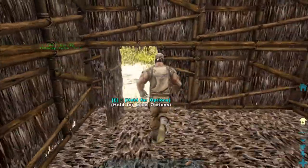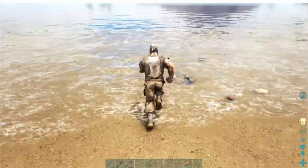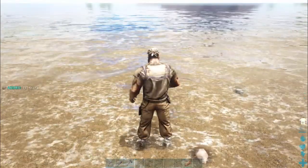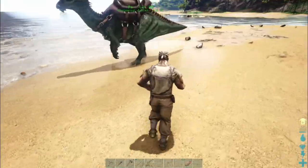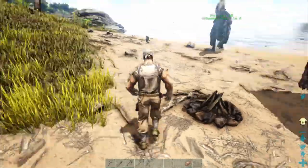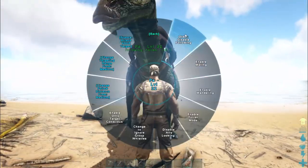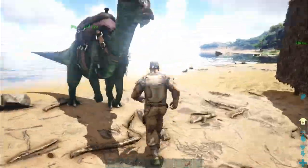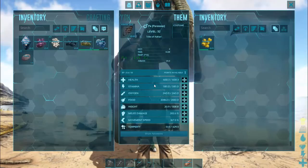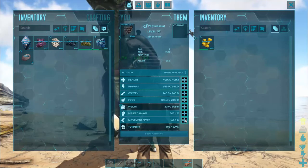First let's just run out here and grab a quick drink - and we're good. Pa's following us around, come on Pa. We're going to set him so that he's not following us everywhere - disable following. Have you got anything left in your inventory? I think I've taken it all, he's just got his food. And he's got an upgrade point - I'm going to put that on speed.